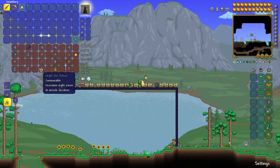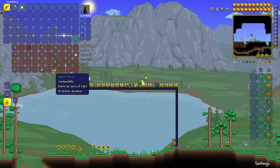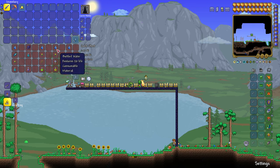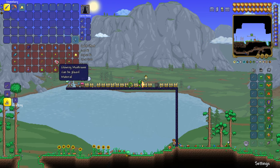The Night Owl Potion increases your night vision so you'll be able to see in the dark. You'll need bottled water, daybloom, and a blinkroot. The Shine Potion emits an aura of light — you'll light up your area like a light bulb. You'll need bottled water, daybloom, and a glowing mushroom.